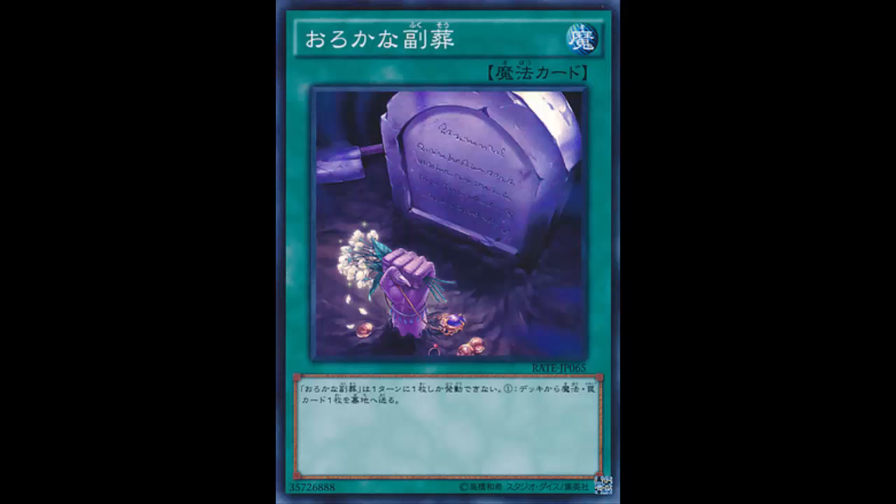Welcome back to another card review. Today we're looking at a card that should have been made a long time ago — you'd think Konami would have made this card sooner. Now they finally make it: Foolish Burial with Belongings. You're probably wondering what a Foolish Burial card could do beyond the regular one that sends monsters. Well, this one sends spells and traps from the deck to the graveyard.